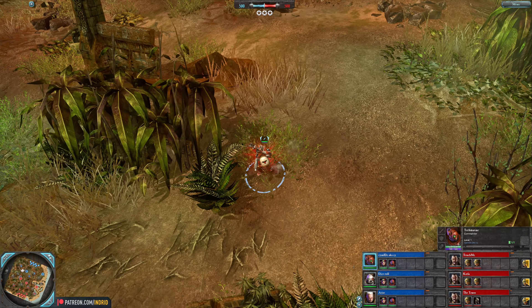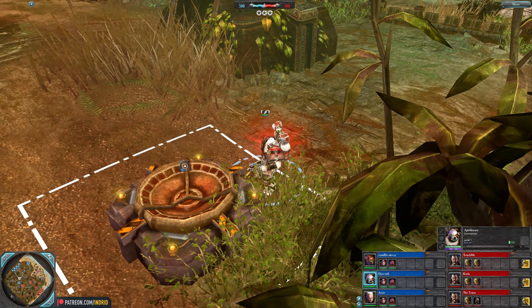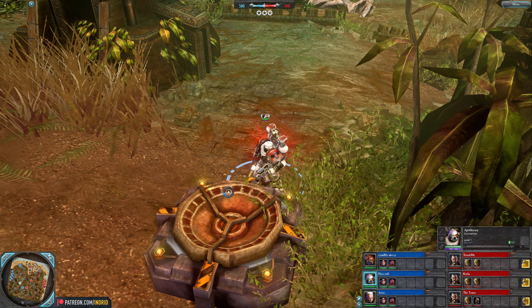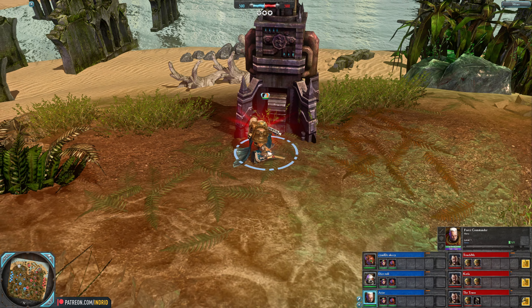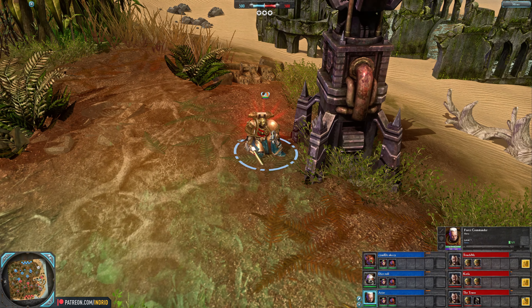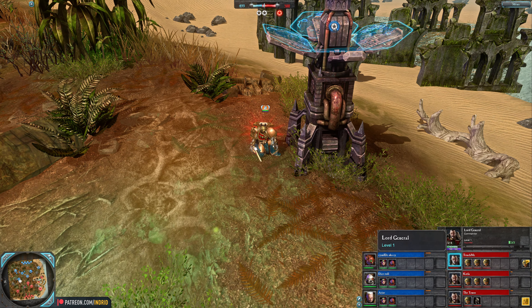Alongside is Blood Ravens with Dice Roll's apothecary, a support hero who fights in melee combat, begins with a heal and a passive health regeneration aura. More Blood Ravens — Random of the team is Arise with a force commander, very strong offensively, fighting in melee combat, and can also tank, disrupt, and support.